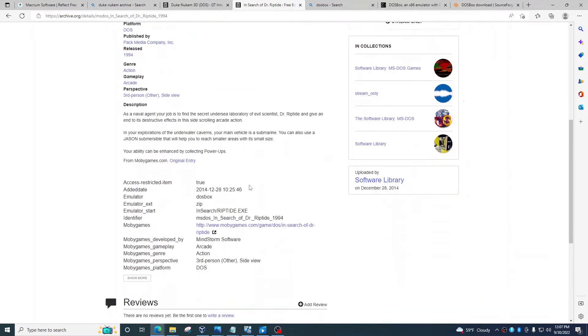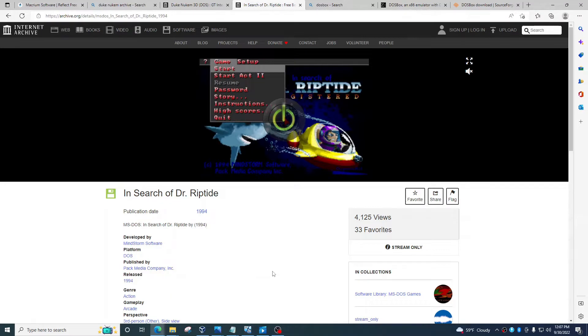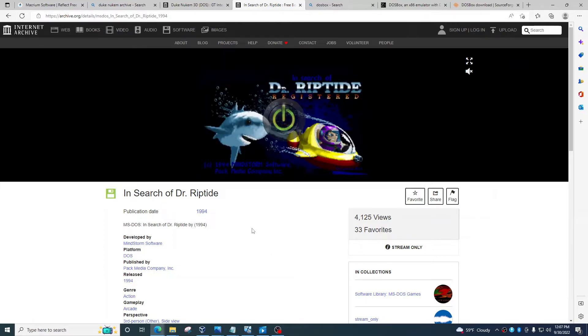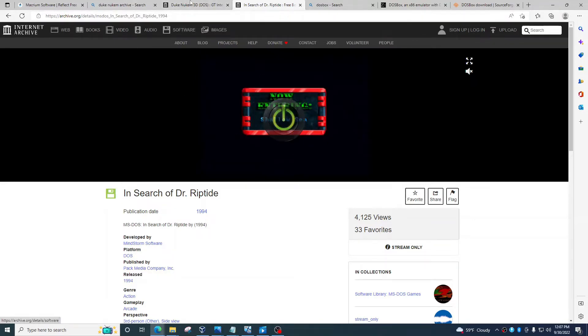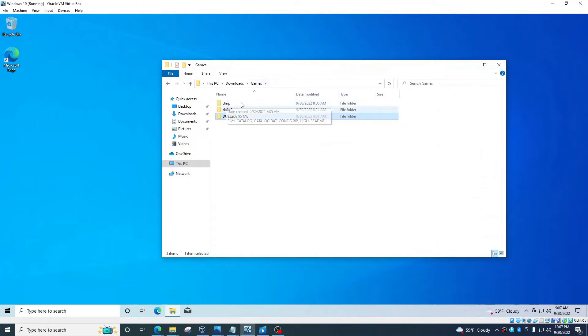I will not tell you where to download these games illegally — I do not advocate for piracy. However, if you own the game, I'm pretty sure you're allowed to download it. Just check your local laws so you're not violating any piracy or legality issues. You can actually play it on Archive.org for free. Your copy of the game should just have a bunch of files in it. Let's figure out how to play these games.